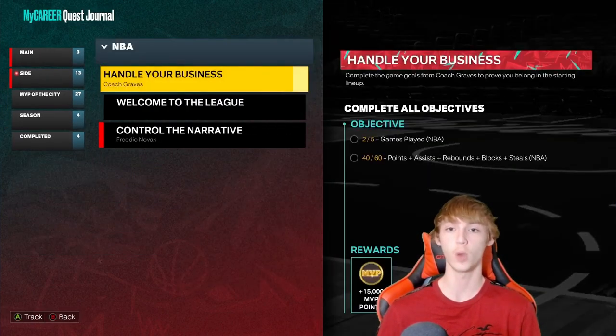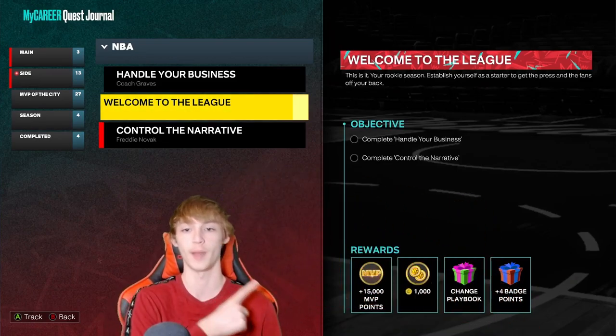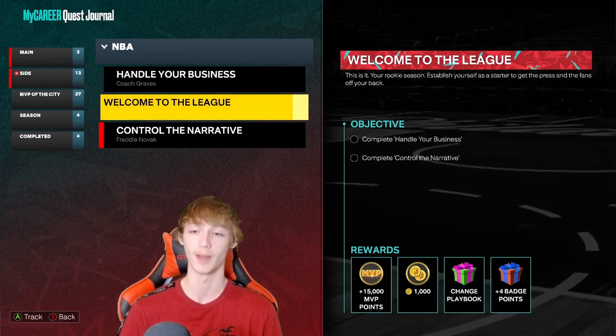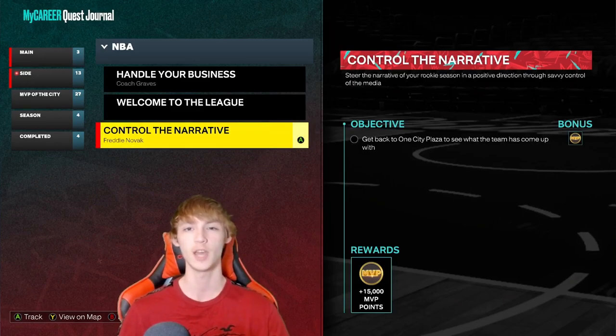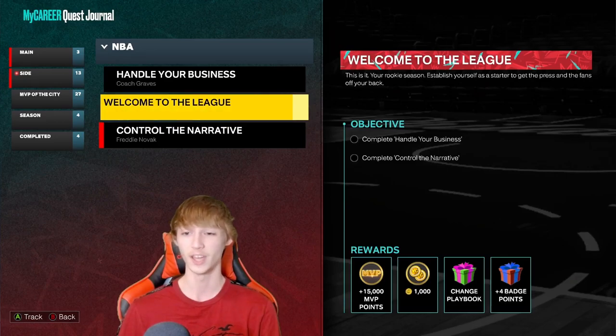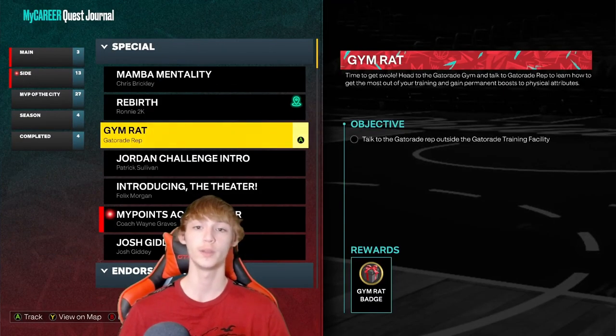Before you click off, I want to show you a couple things I definitely recommend doing right now. Do the Welcome to the League quest if you're able to, because it gives you plus four badge points — that's absolutely huge for your My Career player. To complete Welcome to the League, you have to complete Handle Your Business and Control the Narrative. Once you play about eight My Career games, you should be able to knock this out in roughly an hour. I also recommend doing Gym Rat — I definitely recommend going to the gym every single day and getting your workouts done to get closer to that Gym Rat badge.